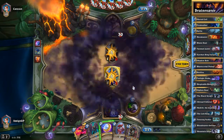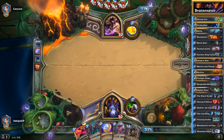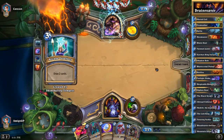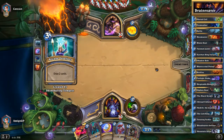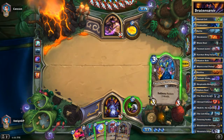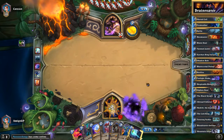Today we are trying a mixed deck between Hand Lock and Demon Lock with Twilight Drakes and Mountain Giants of course, plus we have Medivh the Guardian with Twisting Nether. When you play Twisting Nether you clear the board and with Atiesh from Medivh you also get an 8-mana minion, though you cannot tell what kind of minion you will get.